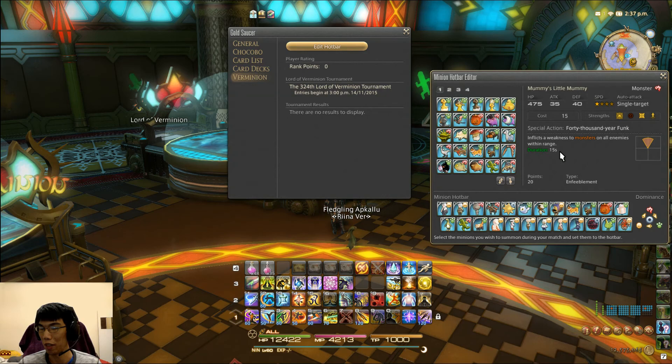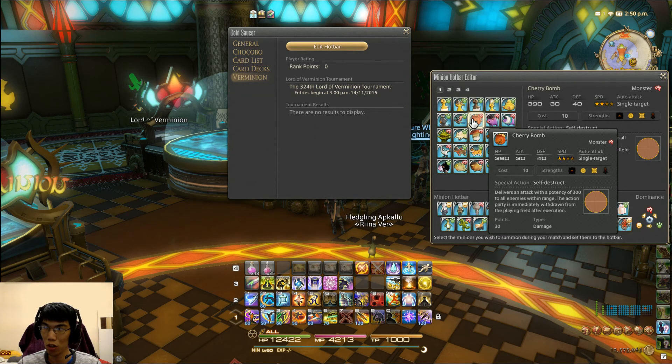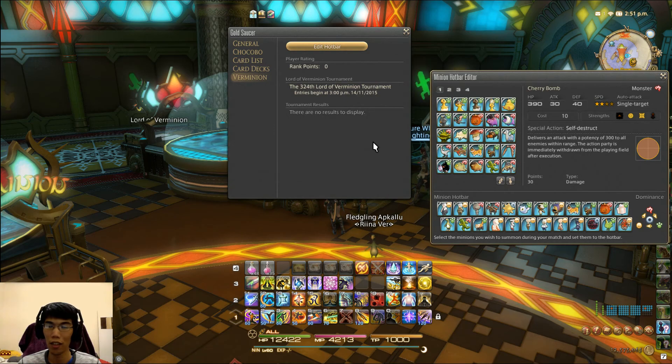Mummy's Little Mummy can be a bit difficult to obtain because he drops from Sunken Temple of Qarn Hard Mode. The Cherry Bomb can be purchased from an NPC in Gridania near the Aetheryte. You can also purchase it in Minion Square at the Gold Saucer — I think it costs around 2 or 3k gil. Windup Horsifant, of course, is rewarded to you as you progress the story.